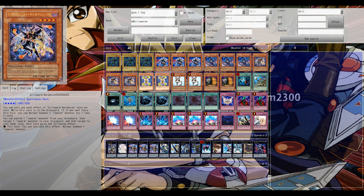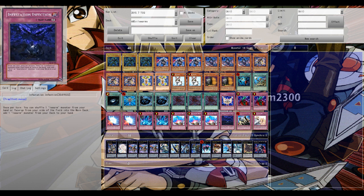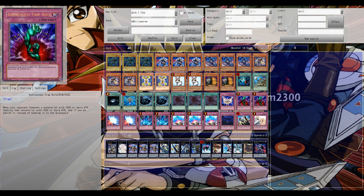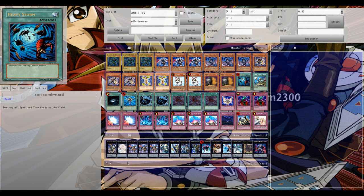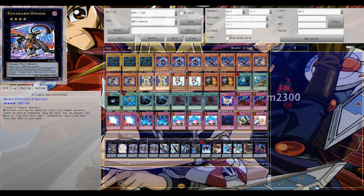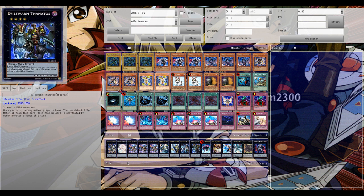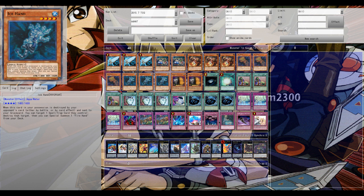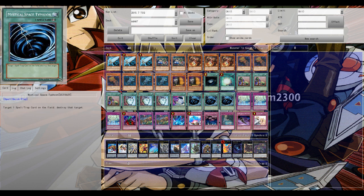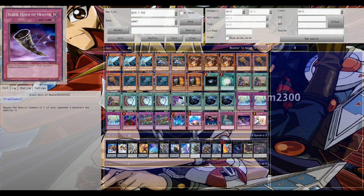Also double Rabbit in the main deck — absolutely disgusting to pretty much instantly go for Ophion. Which deck has the advantage? It seems Evilswarms as the anti-meta deck has the advantage since it completely shuts down the Artifact engine of HAT — no Moralltach, no Sanctum if Ophion is on board with one material attached. Although the Hands in the HAT deck list are a big threat for Evilswarms.